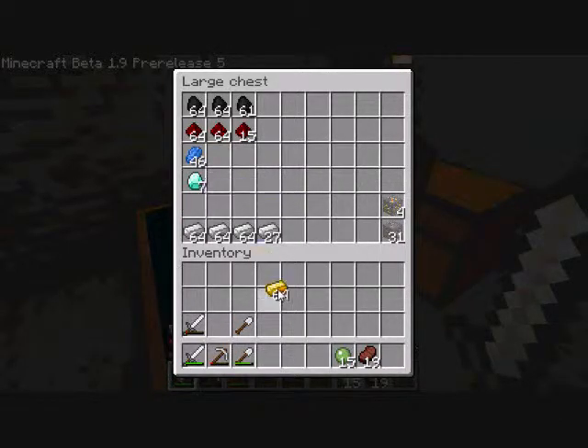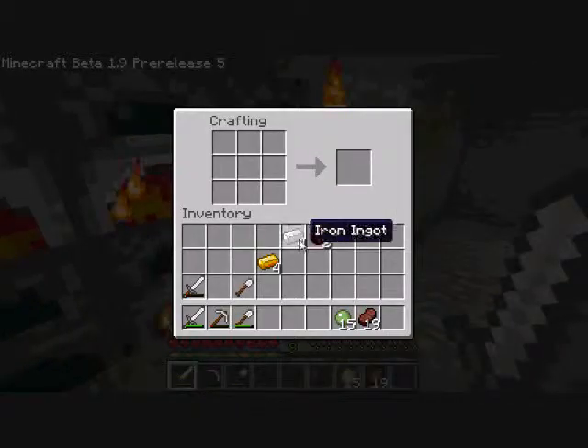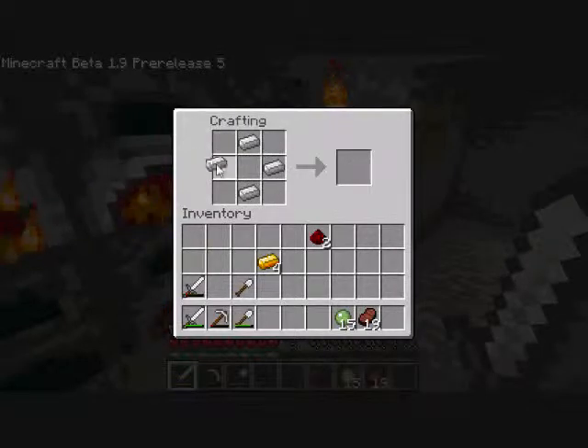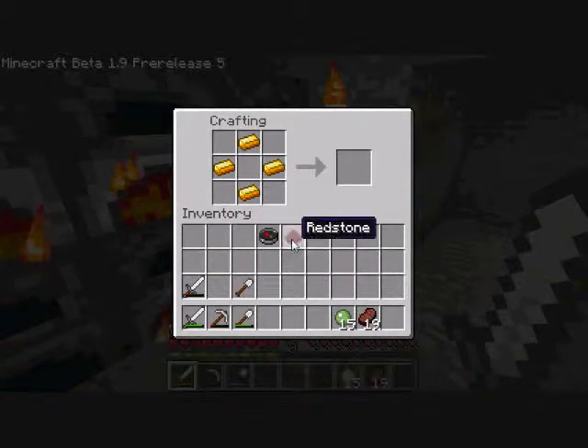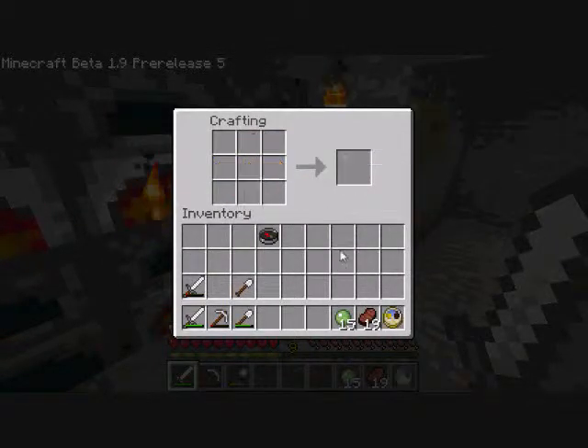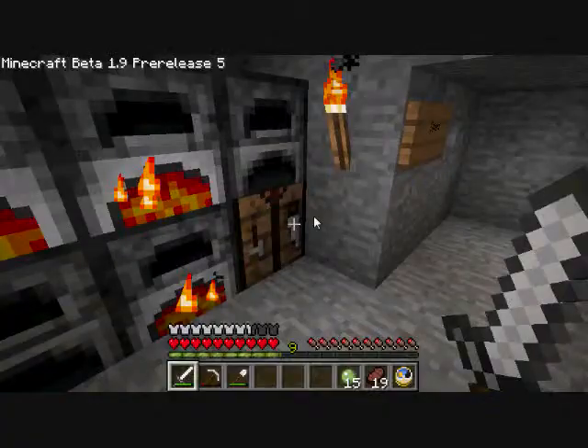I've got some gold here. I'm gonna make a compass and a watch so that I can tell what time it is. Actually, I'll make a map out of the compass, but I need to make the compass first. Whoa — that's new, I didn't know you could do that. That's cool because it means I can make the glistering melons without having to go to the nether. Although it's better to go to the nether, because killing zombie pigmen gives you gold chunk things.